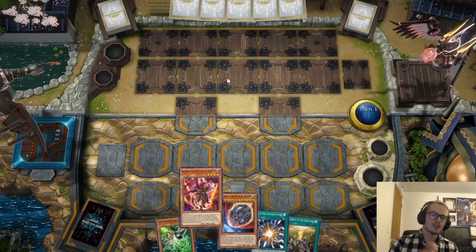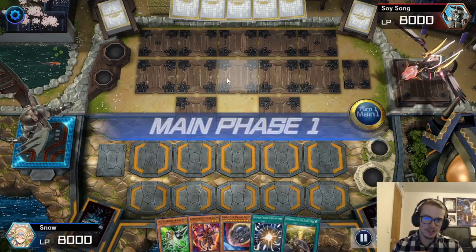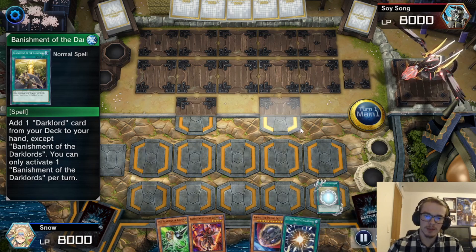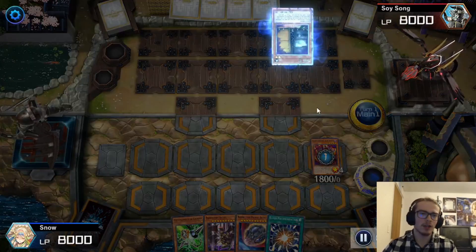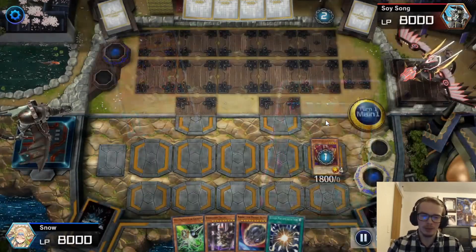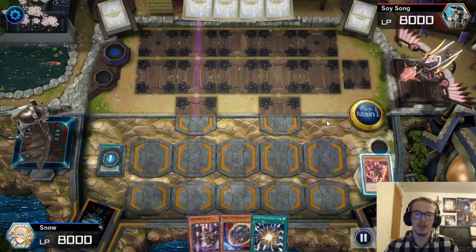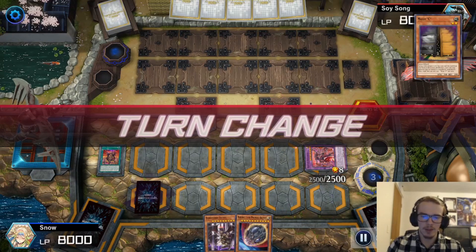Alright, here we are in our next duel going first — it's an okay hand, not the greatest. I'm going to try and bait out an Ash Blossom here with the Banishment. I don't really care if Banishment resolves — it does! Fantastic, we get our Ixhell. We're going to go for the Aluber here, and they are going to activate their Maxi C. That's fine with me, I'm not going to be Special Summoning all that much. So we go Aluber, search out our Field Spell. We're going to go into Quir and then set one and pass. The reason I go for this guy is because Gamma — just getting rid of Gamma is very nice.